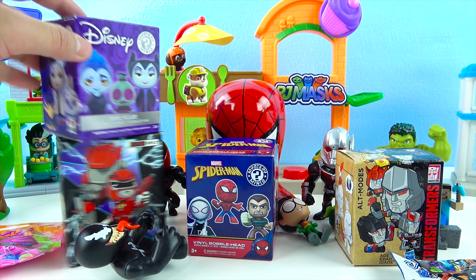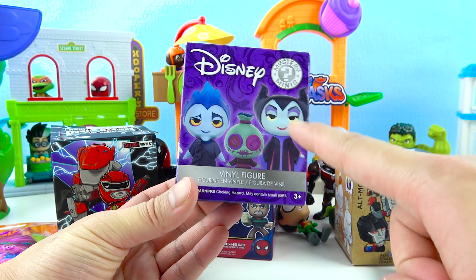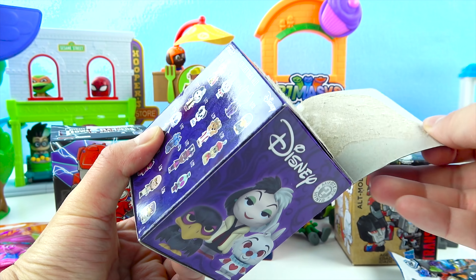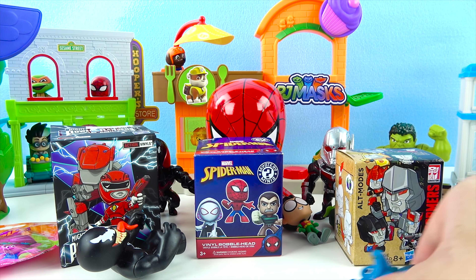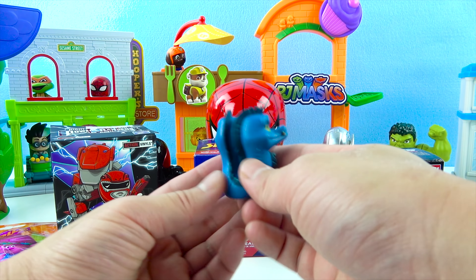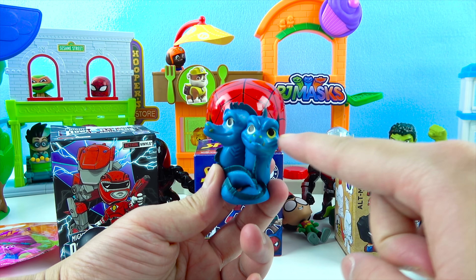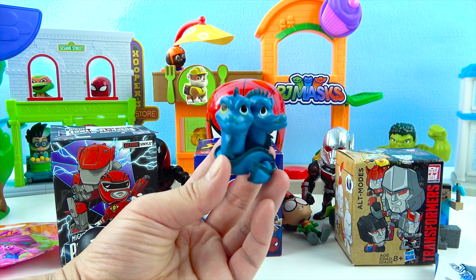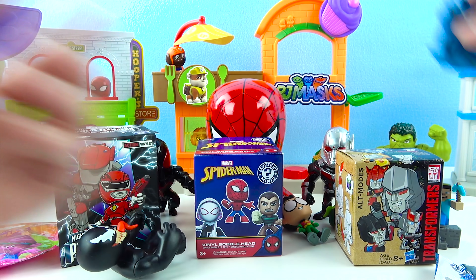And next, we can open up this one! It's the Disney toys! Look, there's Maleficent! One, two, three, open! We got the eels! These eels are twins! They're blue with green eyes! They are friends with Ursula! They trick the little mermaid! They can swim really fast! So cool!